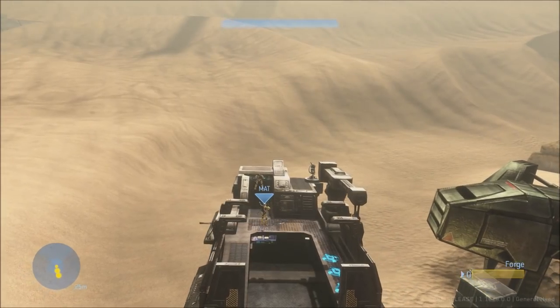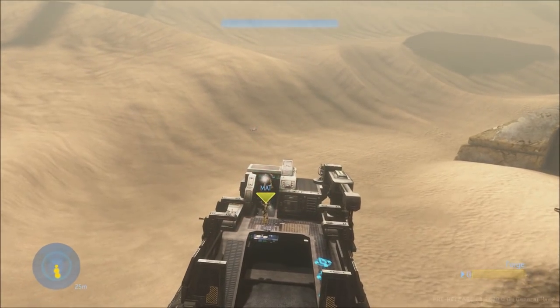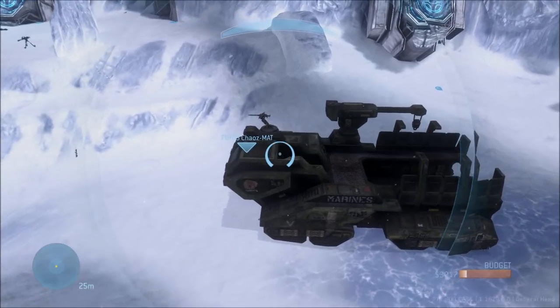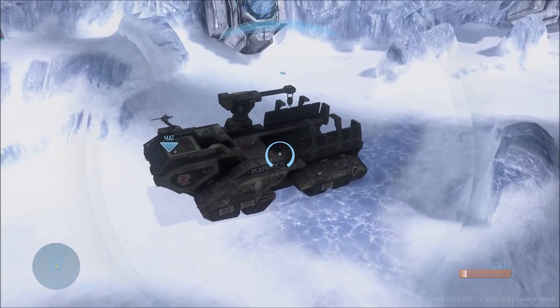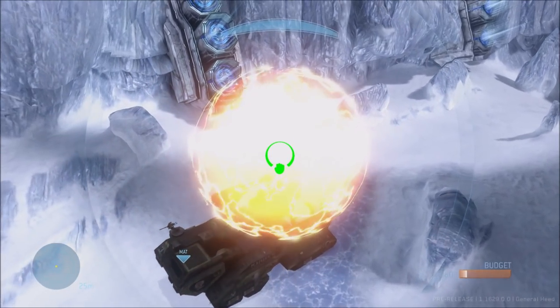Now, as for the elephant, the driver is pretty much immune to a lot of forms of damage, like explosions, grenades, and stuff like that. Not the auto turret though — if you saw that video a couple days ago, the auto turret can kill the driver with a direct hit. But what about the kill ball? Well, let's find out.